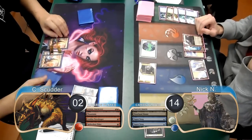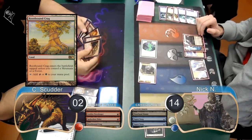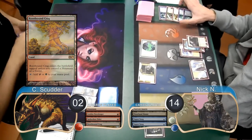Scudder started off his next turn by playing a Root-Bound Krag, but he decided to go ahead and scoop it up, giving Nick the win and taking them to Game 3.